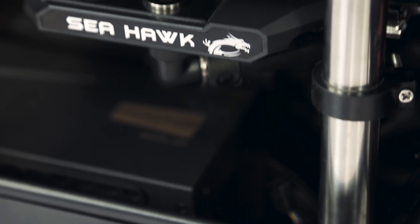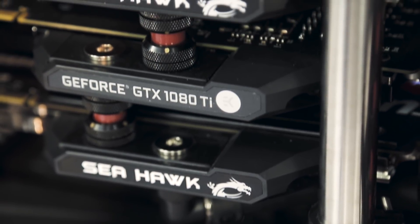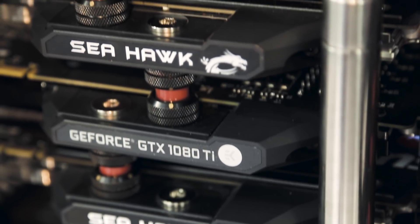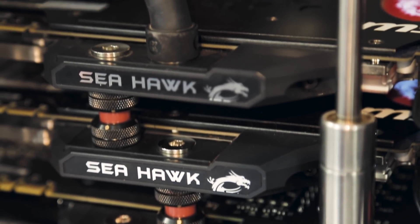Đến đây thì chắc sẽ có nhiều bạn thắc mắc tại sao mình đang cắm 4 con GTX 1080 Ti nhưng lại không dùng đến cầu SLI. Thì khi các bạn sử dụng những ứng dụng liên quan tới render hay là tính toán, hay là một số phần mềm liên quan tới làm việc, thì sẽ không cần đến cầu SLI. Với 4 con GTX 1080 Ti sẽ cho chúng ta khoảng hơn 14.000 nhân CUDA, cùng với băng thông của RAM GDDR5X cực kỳ lớn. Đến đây các bạn có thắc mắc tại sao mình không dùng 4 con Quadro P4000 hay là 1 con Quadro P6000 không? Về lý do thì mình sẽ nói sau.